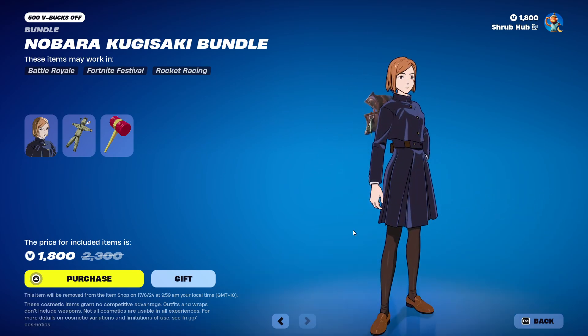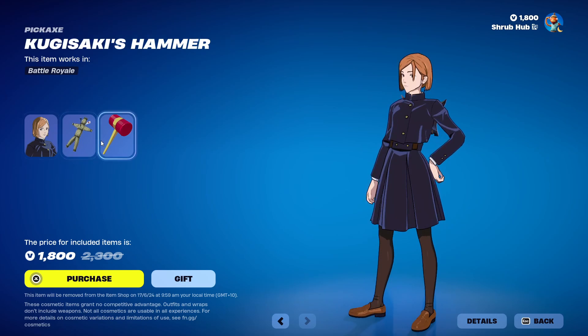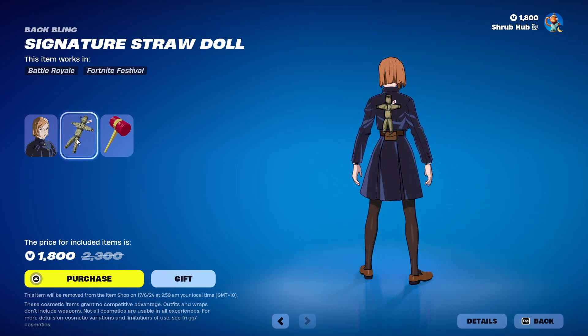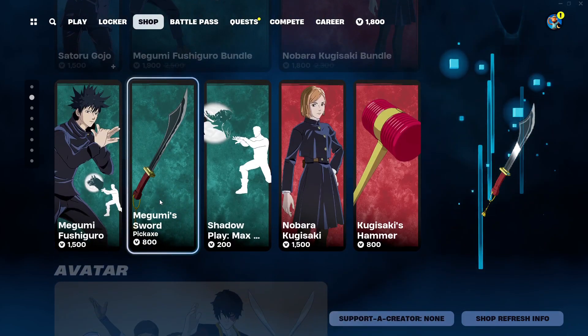Then we have the Nobara Kugisaki bundle, with Nobara here. She comes with the Sinister Straw Doll Back Bling, and then with the Kugisaki Hammer Pickaxe here. You can get them all separately down here too.